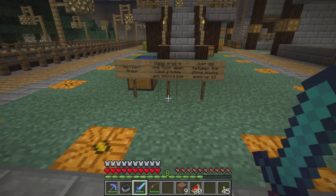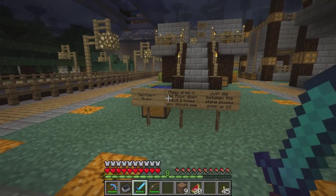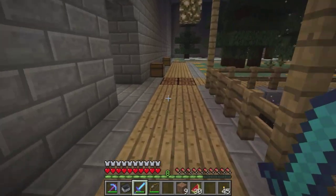Meridaire is communicating and just leaving some information: the diggy area one floor down, put two holes, just dig between the stone blocks, goes up 18. So they're coordinating the next work project. We've seen that before.